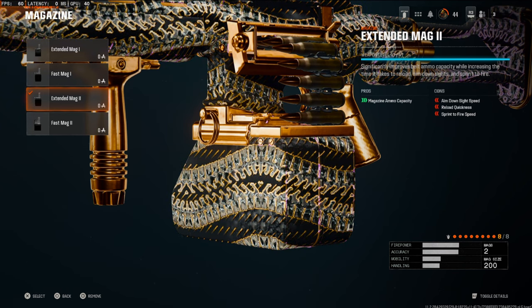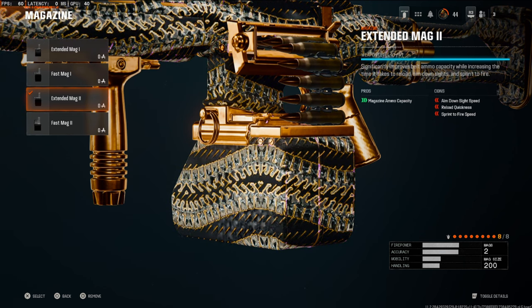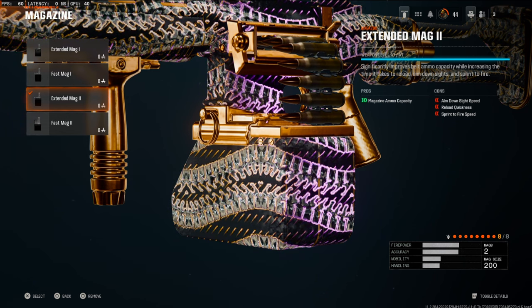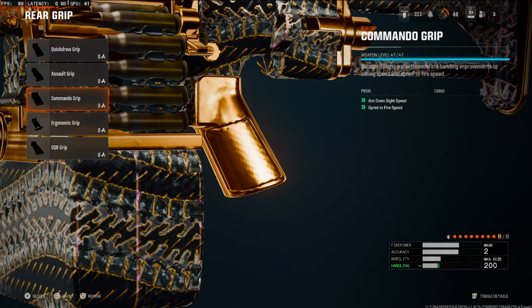With the extended mag 2, you do lose a lot of aim down sight speed, reload quickness, and sprint-to-fire speed, so keep that in mind. This isn't a high-mobility class setup — this is more of a sit back, relax, and get a bunch of kills class setup.